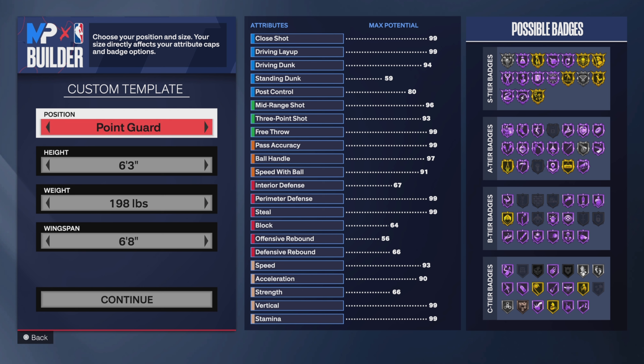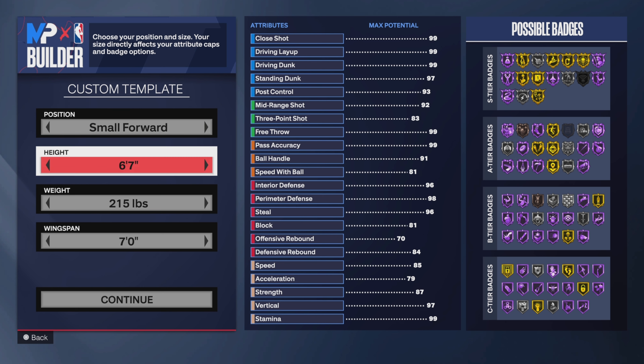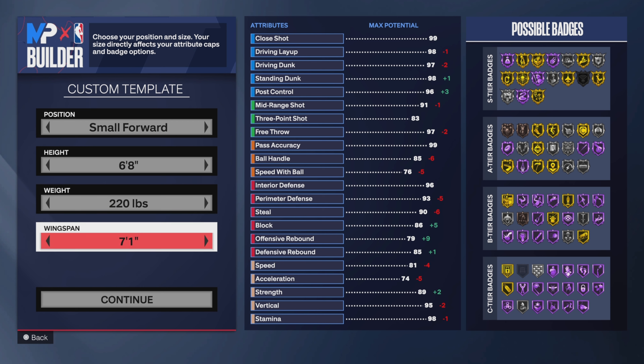All right, this is what I'm gonna do. For position, go small forward. For height, go 6'8". Weight, go to 220. And for the wingspan, all the way to 6'11".